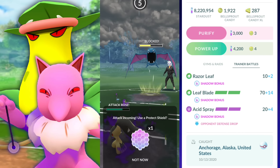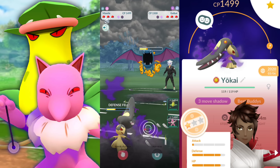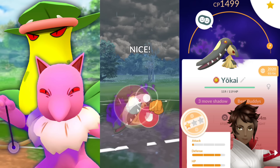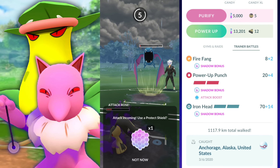In the back, we have Shadow Hypno with Confusion, Fire Punch, and Shadow Ball. And then Shadow Victreebel with Razor Leaf — the Shadow damage is absolutely insane — as well as Acid and Leaf Blade. So with that said, let's see what we have.